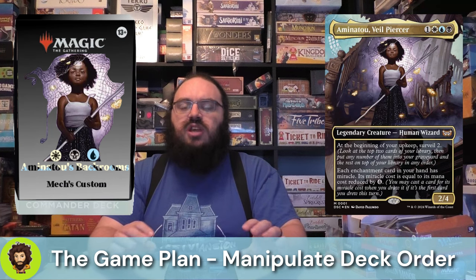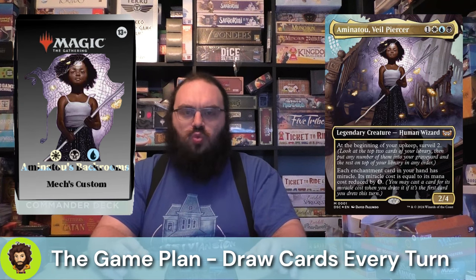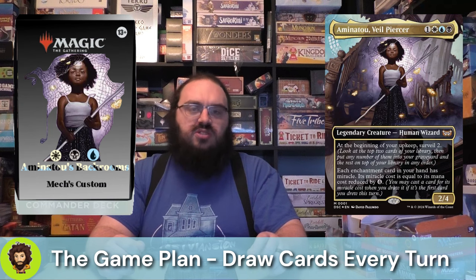So what is our game plan? Step one: manipulate the top of our deck. We want to control what the very top card is, at the very least. Step two: we're going to ensure that we're drawing cards not only on our own turn for that miracle, but also on our opponent's turn. Step three is more room support. Overall, we're really just here for playing the rooms, unlocking them, and winning through that alternate win-con — and I think it's very plausible to do so.